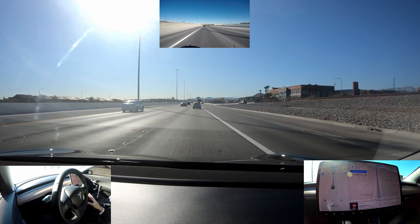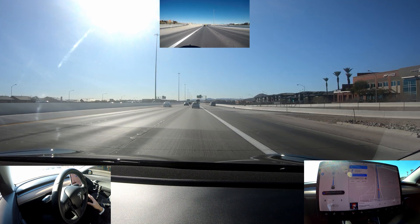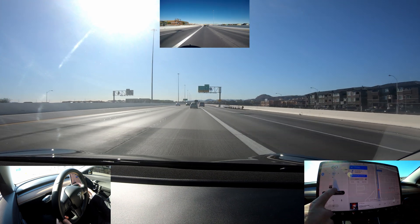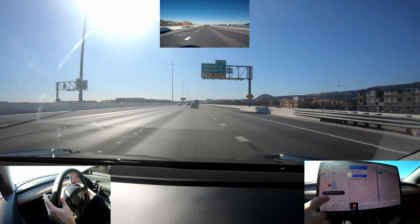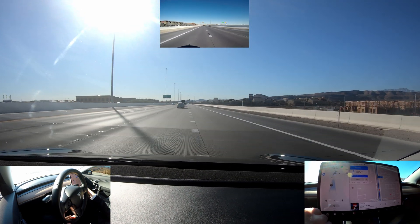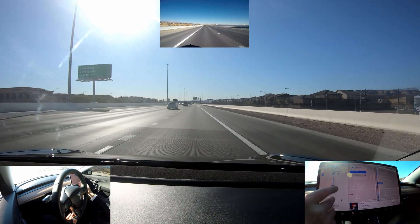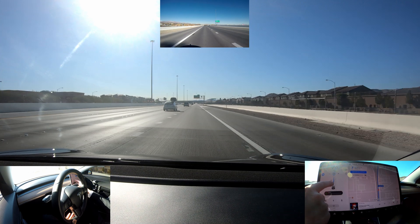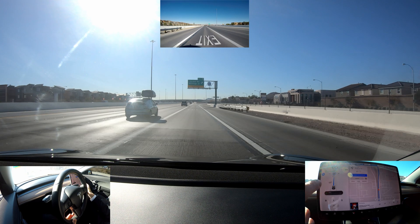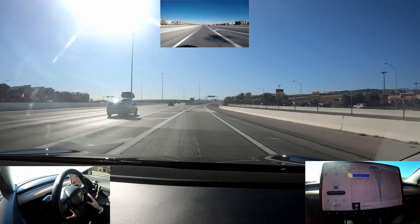Here in Vegas, New Year's Eve is something else — if you go out to the strip it's just unreal. I haven't gone there in about four years. It's giving us our lane change to follow the route. The lane opened up — I'm going to put on the blinker. One thing I've noticed is if you have it on no confirmation, it'll move right over. When it's on Navigate on Autopilot and heading to an exit, it'll take the exit regardless of whether confirmation for lane changes is on or off.